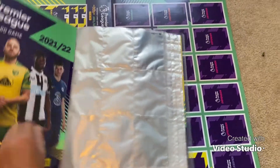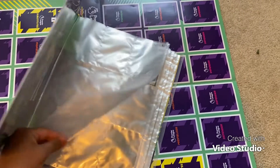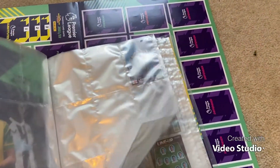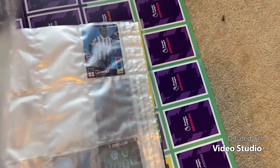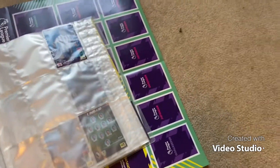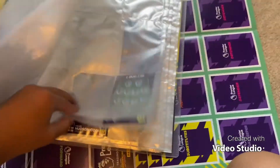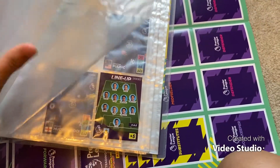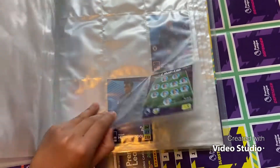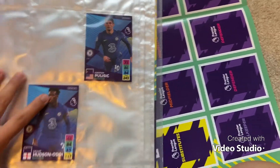I'll show you the binder — nothing up front. The binder doesn't want to stay open so I'm trying to keep it open as best I can. These pages are so thick. There's Lamptey, then we've got our Chelsea cards coming up — there's the Burnley lineup and our Chelsea cards.